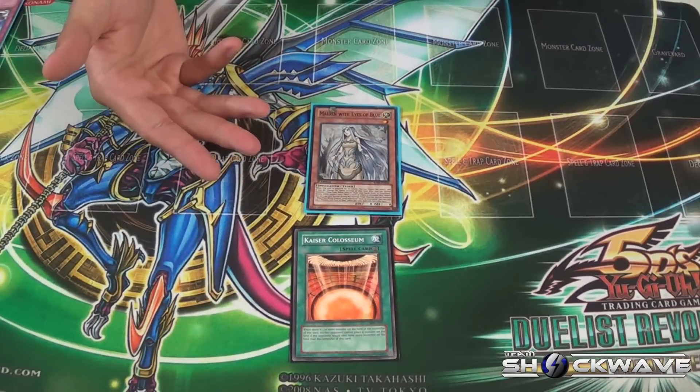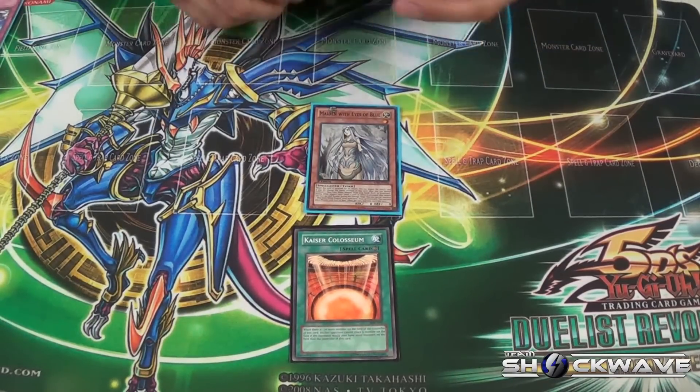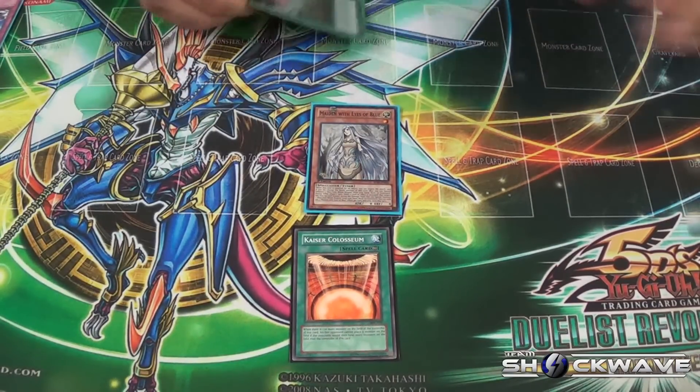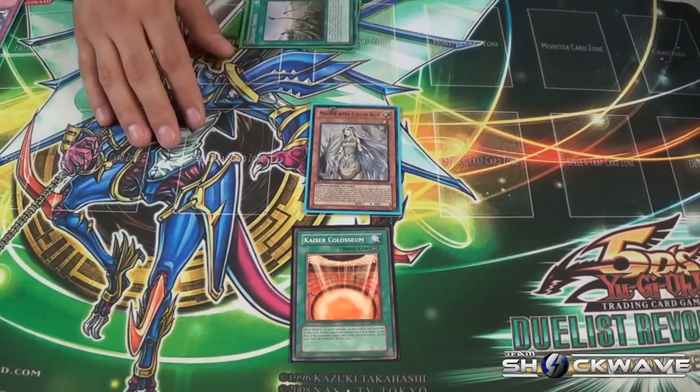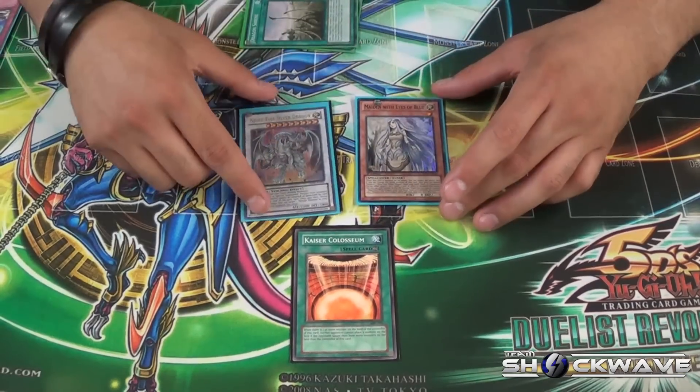This card pretty much does control, especially if you're trying to combine it with Colosseum. That's really great right now in the game — it's just amazing because it makes your opponent either want to attack it to get another monster out. From there you end up with a Blue Eyes on the field and your opponent doesn't know what they want to do. They can normal summon another monster and then exceed, synchro summon, or set, and end their turn.